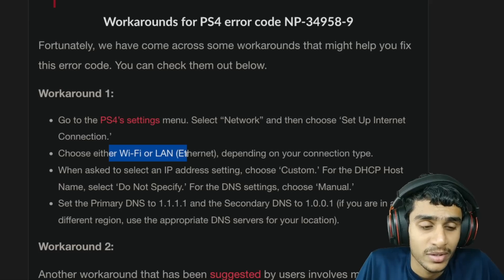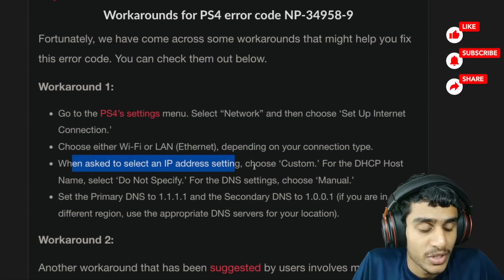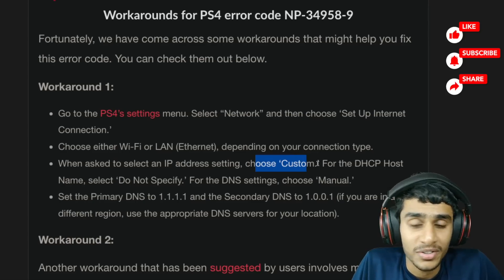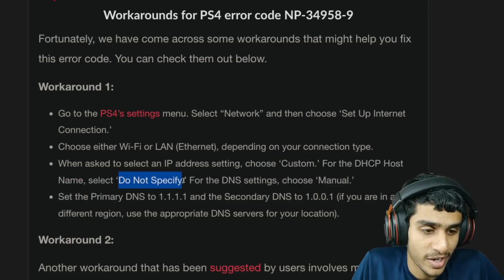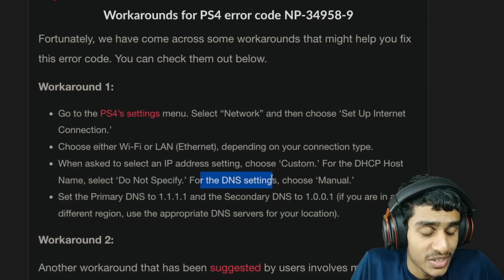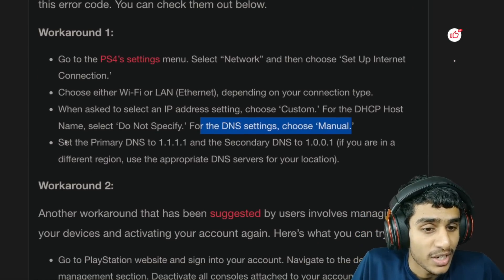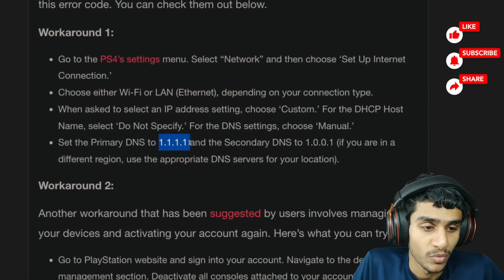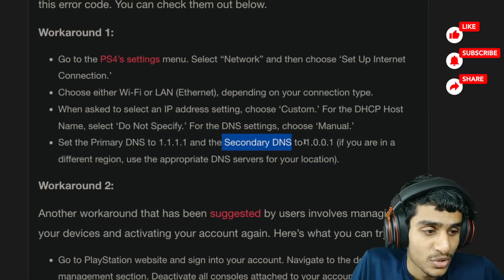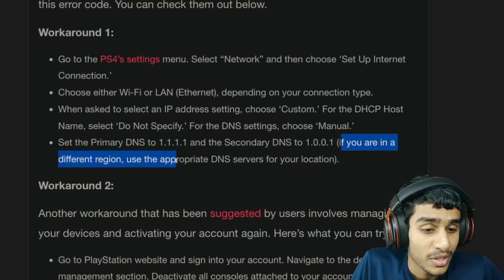Choose either Wi-Fi or LAN depending on your connection type. When it asks you to select IP address settings, choose Custom. Under DHCP Host Name, select 'Do Not Specify.' For DNS settings, choose the Manual option. Most importantly, set the primary DNS to 1.1.1.1 and the secondary DNS to 1.0.0.1.